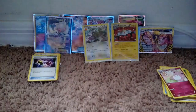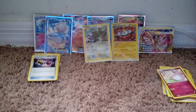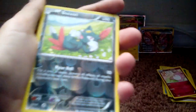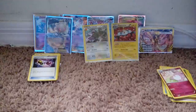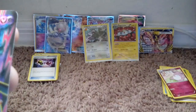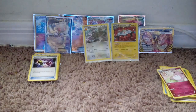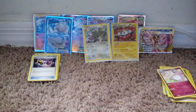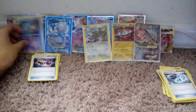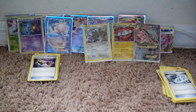Next pack: Yanma, Meowth — my favorite — Klang, Cincino, Ninja Boy, Claw Fossil. Reverse holo — that's weird, a reverse Sneasel. And a Mega Gardevoir EX full art — double type, Fairy and Psychic! So sleeving those too. Let me show my two good ones from the last pack real quick. We'll show all the cards we've gotten at the end. We're sleeving all the reverse holos too.